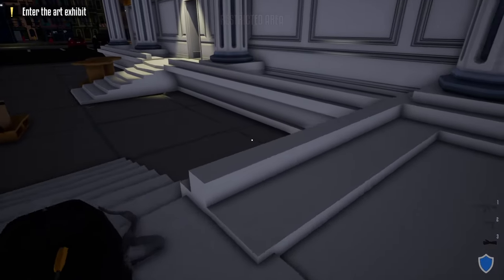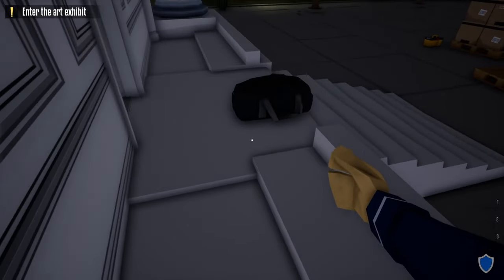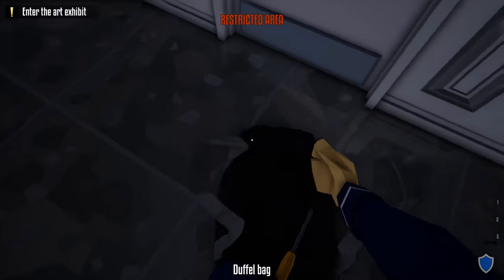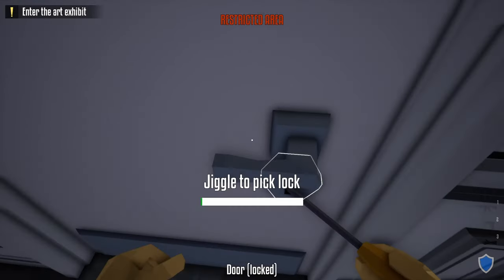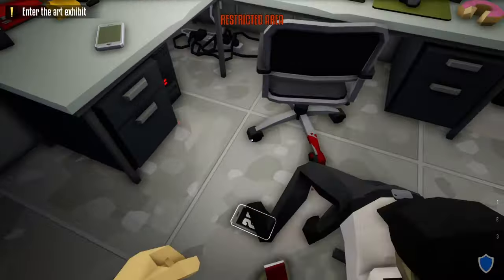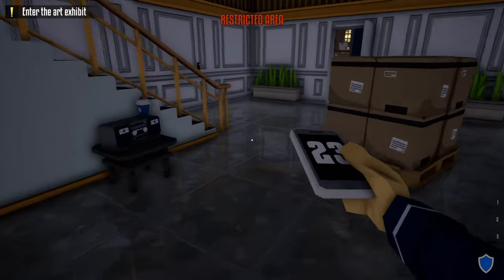Just to be safe, take this guard's body, drag him outside and to the right. Then grab our duffel bag, head over to the security room, take out our lock pick, and unlock the security room door. After unlocking it, take out the guard, grab his phone, and do the check-in in the break room.